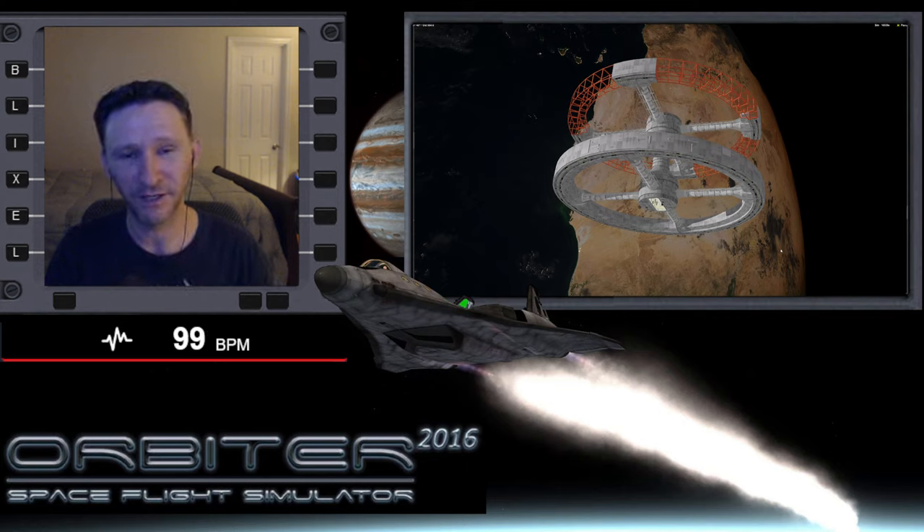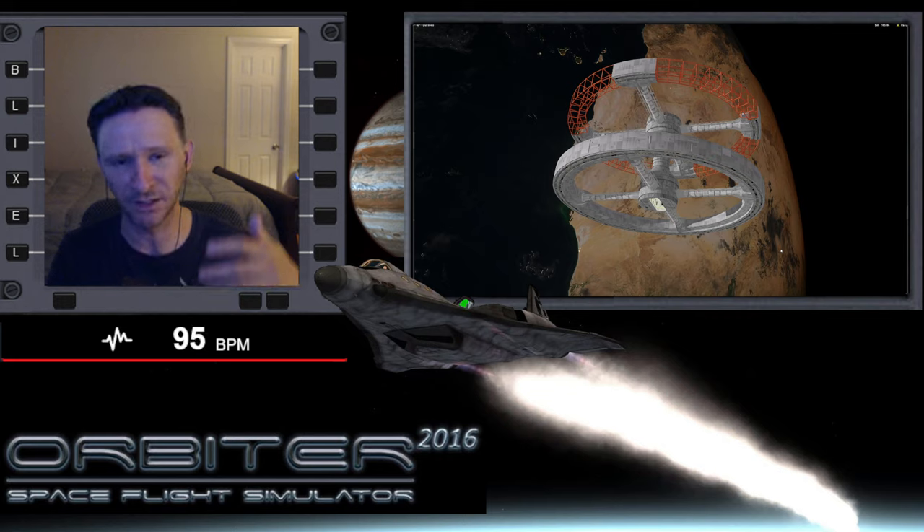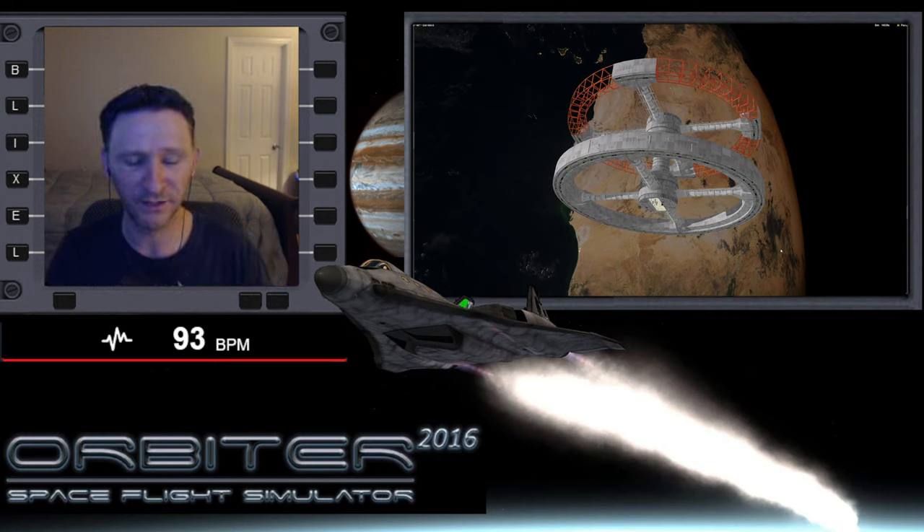Welcome to another Orbiter video. I'm once again taking a crack at the ISS station 5 challenge. The big challenge is that we're super far out of plane with the station, so a direct plane change maneuver would cost around 8,500 to 9,000 delta-v. Instead, we're lowering our orbit into the atmosphere and using dynamic pressure to help steer ourselves in-plane with the station. Let's jump back in and continue our flight.